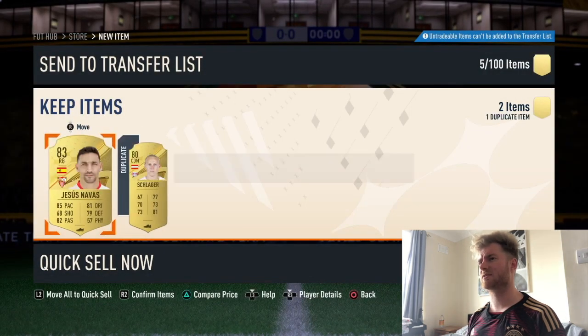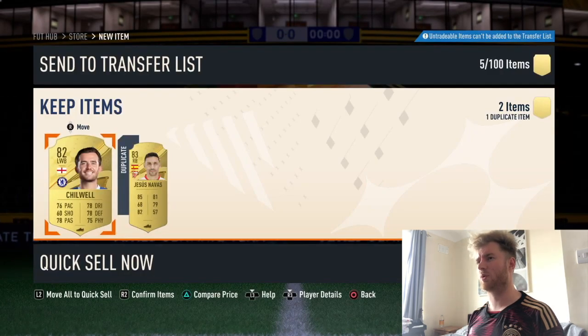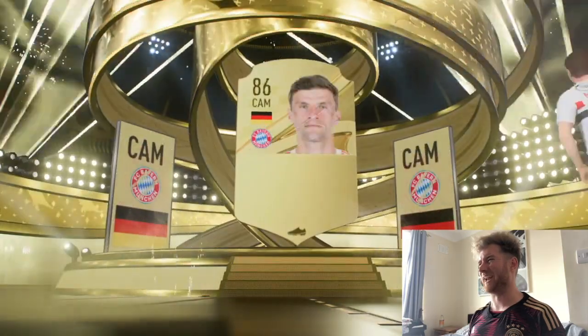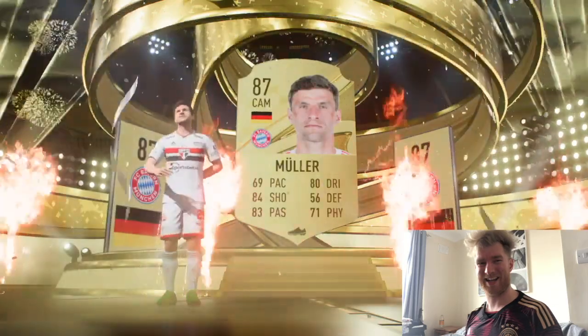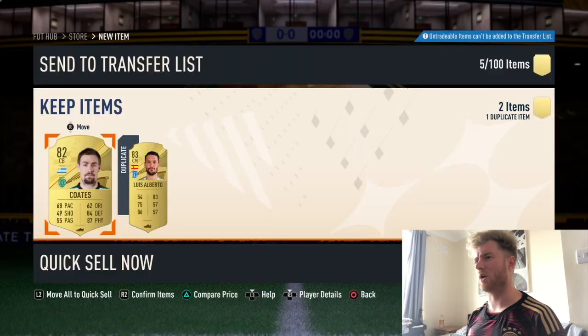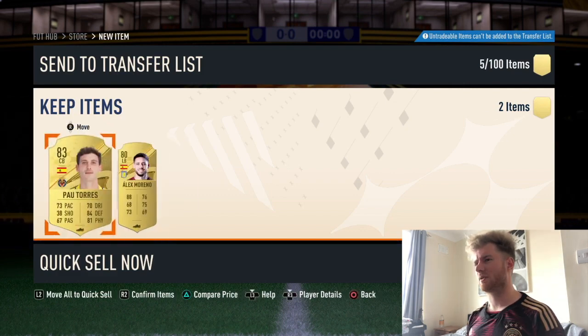Continuing through the packs: Chaninoglu, Navas, Neto, Tomine, Uri, Savic — then another walkout! German player — glad it's not a third Kimmich. It's Muller, his Bayern teammate, in German kit. The Germans keep coming out as walkouts. Then Cuartes, perfect link, Ramos and Soler Torres.